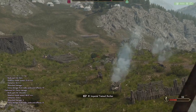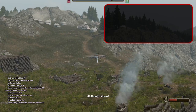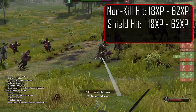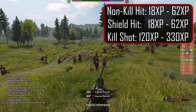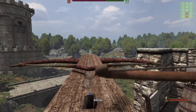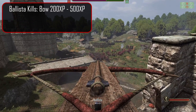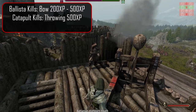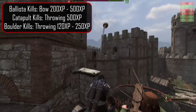Rather than putting everyone to sleep with a spreadsheet read-along of the data, let's quickly look at each way XP is earned and the range of XP values awarded for each. Landing a hit on an enemy without a kill will net you anywhere from 18 to 62 XP. Landing a hit on an enemy's shield will net you the same 18 to 62 XP. Landing the killing blow on an enemy will give anywhere from 120 to 330 XP. You can also earn XP with siege weapons and boulders. Ballista kills grant XP towards the bow skill and can net you anywhere from 200 to 500 XP. Catapult kills grant XP towards the throwing skill and can net you around 500 XP per kill. Boulder kills grant XP towards throwing and can net you from 120 to 250 XP per kill.